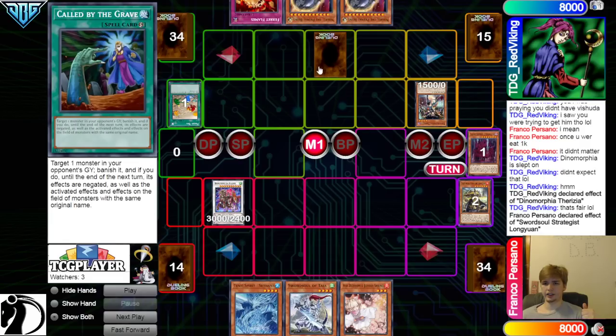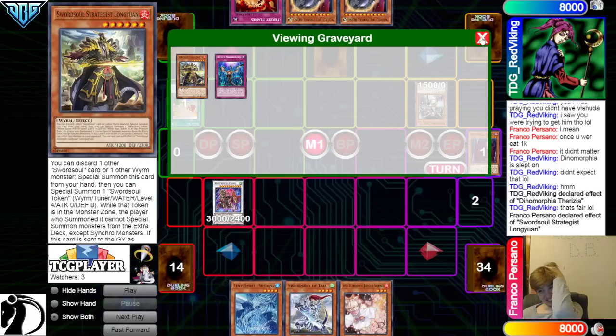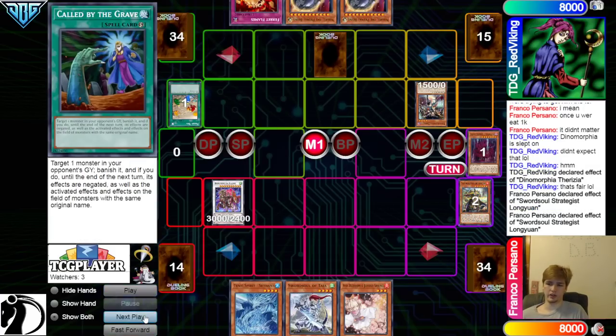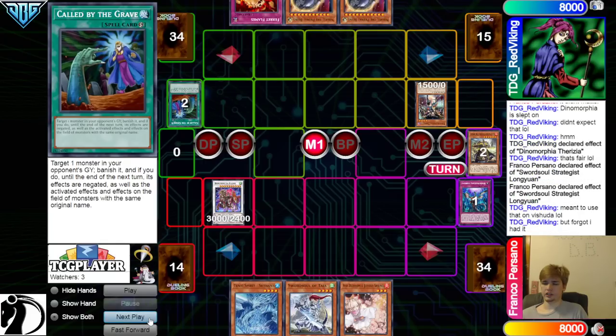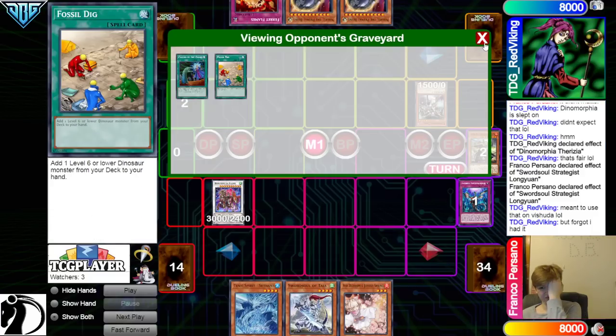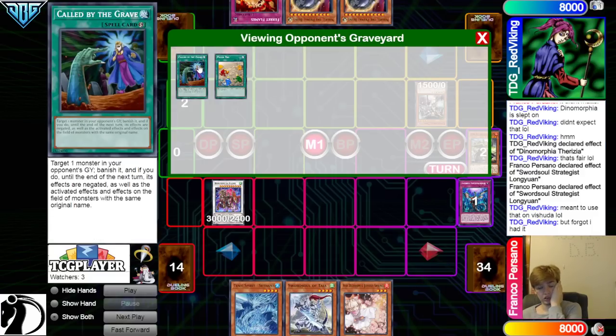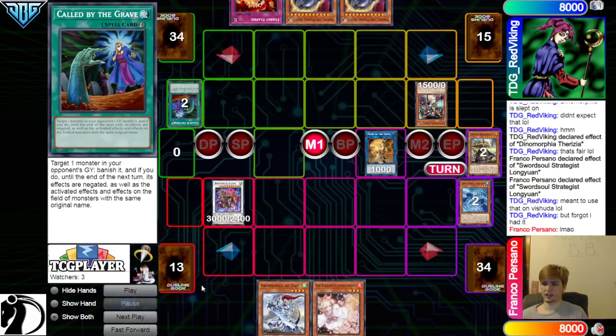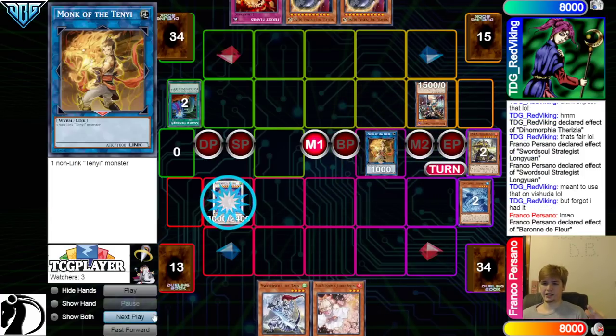Called By doesn't really do anything though. Do you just go with Ferret Flames, Nib, and hope it somehow gets you there? There's just no way. They're going to Called By Long Young — meant to use on Vashuta but forgot. Let's say they go with Vashuta target — Ferret Flames bounce, but then they go for Fleur, they just pop back row. It just doesn't matter. There's no way Sword Soul doesn't win. I got faith in my man Franco.